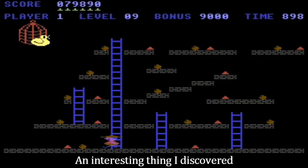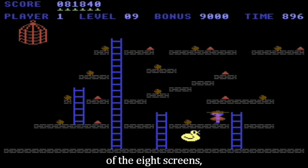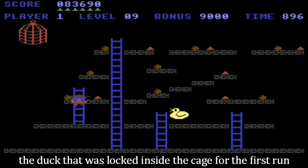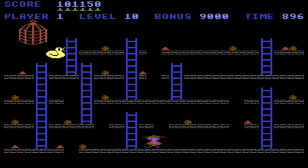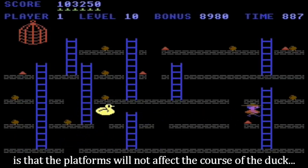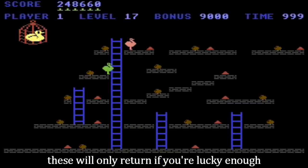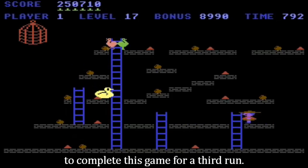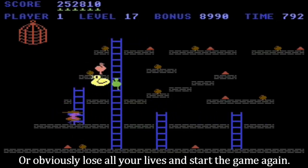An interesting thing I discovered is that once you have completed your first run of the eight screens, the duck that was locked inside the cage for the first run will be freed, and you will be pursued by it. The platforms will not affect the course of the duck, but at least the hens don't pursue you on the second run. These will only return if you are lucky enough to complete the game for a third run, or obviously lose all your lives and start the game again.